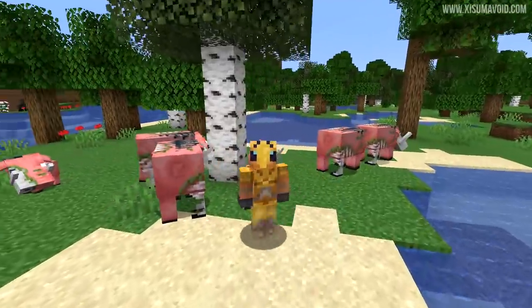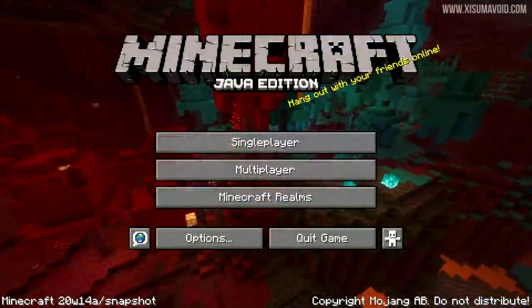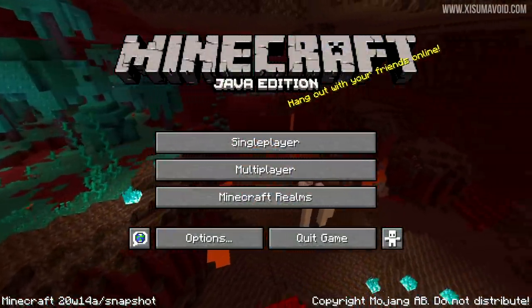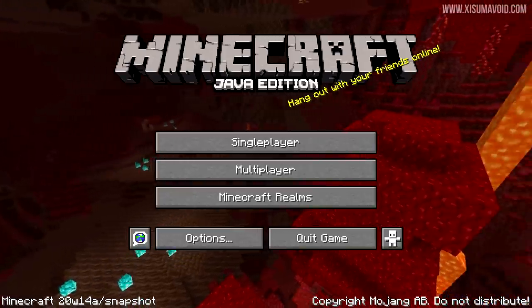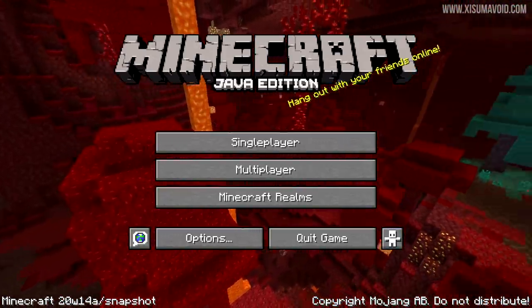And in this one, you can see behind me, we have a brand new mob to check out. But first of all, I wanted to quickly mention this snapshot updates the panoramic view of the main menu. You can see the three biomes that have been added are featured in this one. It's a really nice shot, and this is something that they do with every major update — and it's this snapshot that it gets added.